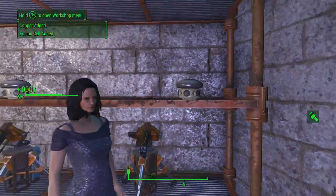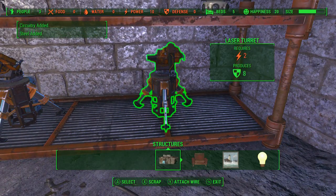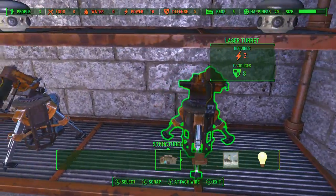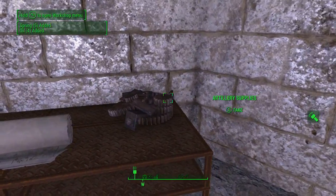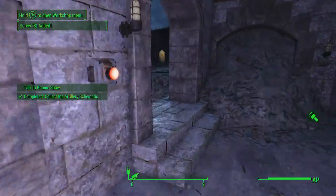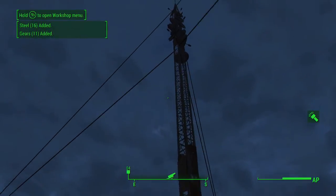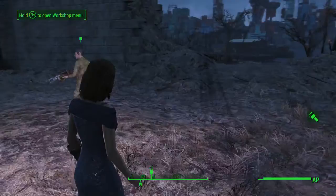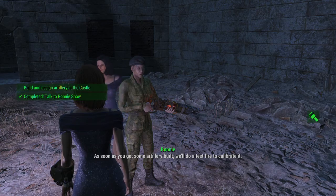I'm not entirely sure what the tesla arcs do for you. Right here are three turrets — three laser turrets that produce eight defensive points and require two power. And then here's the most important part: you've got artillery supplies on each side and the schematic in the middle. Let's head out and talk to Ronnie to get the artillery set up. Settlers may move in when you complete this quest to help.